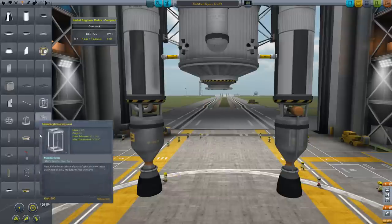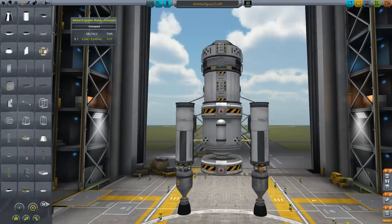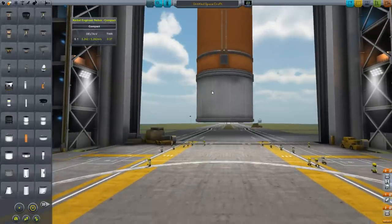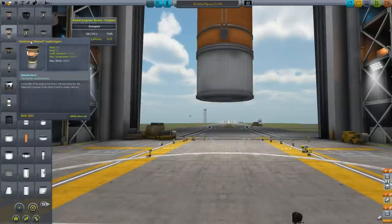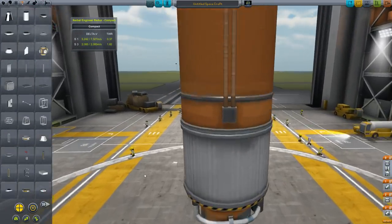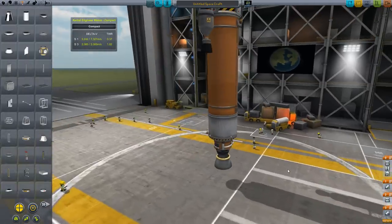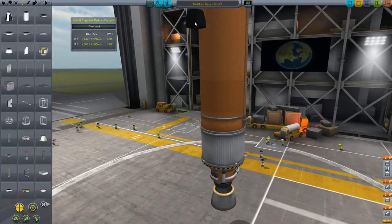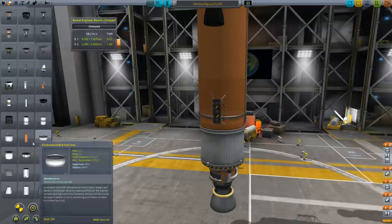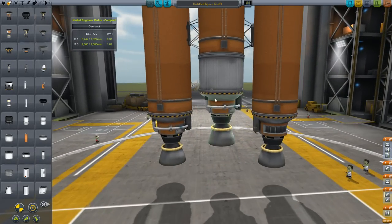Let's attach a little bonus fuel at the bottom. Not the Skipper — we want the Mainsail. Love the Mainsail. So I'll come in here and attach these. I'm going to do asparagus style here. Yeah, I think that should be alright. It's going to be a little low but that's alright.